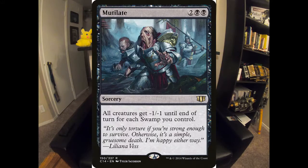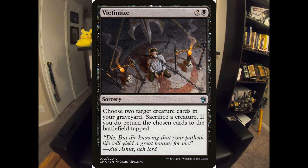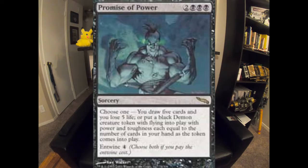Mutilate — all creatures get -1/-1 for each Swamp I control. Probably my favorite reanimation spell: Victimize. Sacrifice one of your creatures to get back two from the graveyard — one creature for two. You sack a zombie token, get back two demons from the graveyard, then Animate Dead one, and before you know it you're winning off Liliana's Contract. Promise of Power is another great card, especially if you cast it late game for 9 where you're drawing five cards, losing five life, and making a demon whose power and toughness is equal to the number of cards in your hand. That's really, really strong.